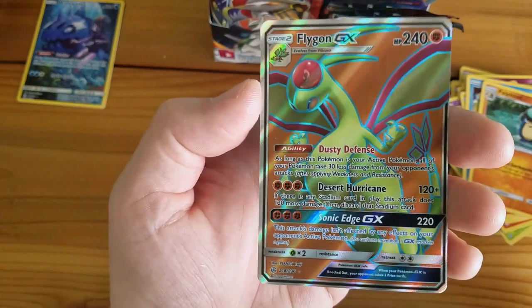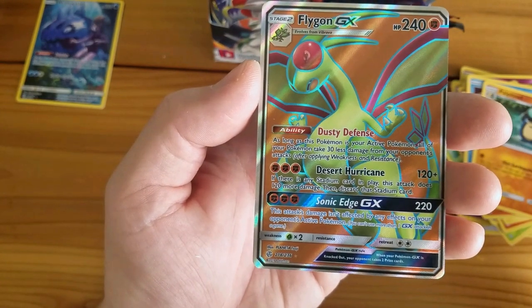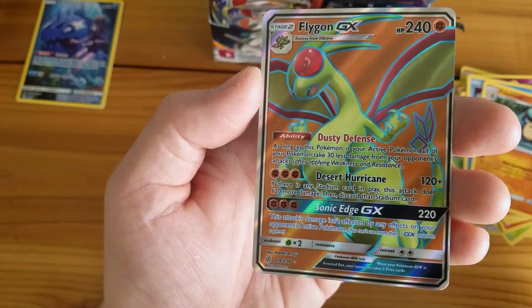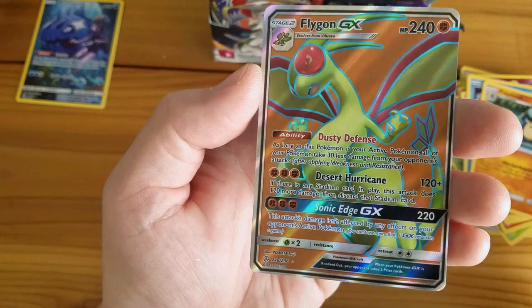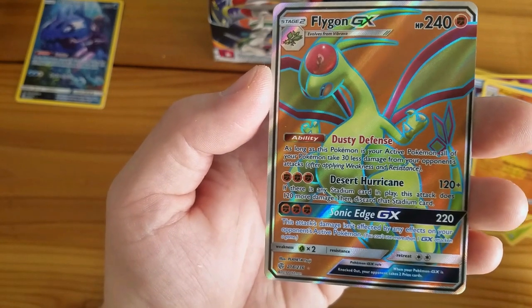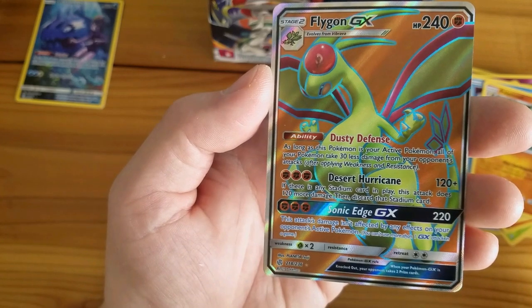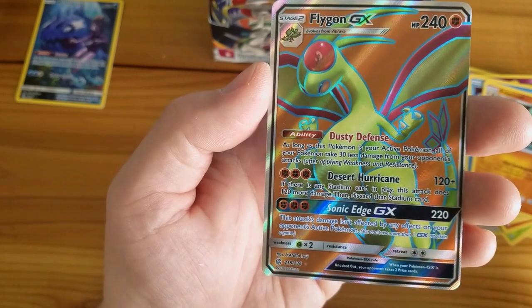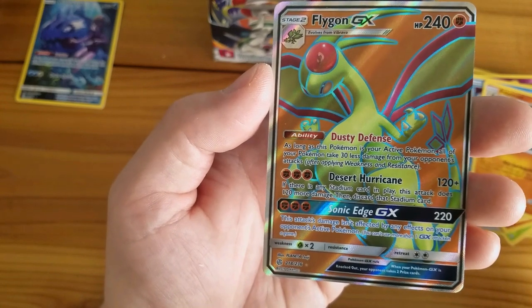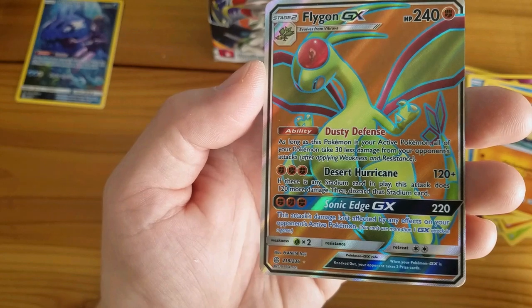Let's take a look at Flygon GX Full Art. It has 240 HP, with the ability Dusty Defense: as long as this Pokémon is your active Pokémon, all of your Pokémon take 30 less damage from your opponent's attacks. Desert Hurricane does 120 plus — if there's any stadium card in play, this attack does 120 more damage, then discards that stadium card. Sonic Edge GX does 220 and isn't affected by any effects on your opponent's active Pokémon.